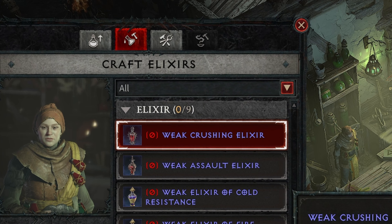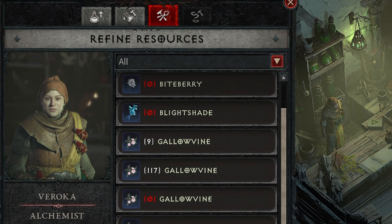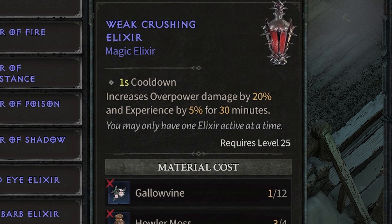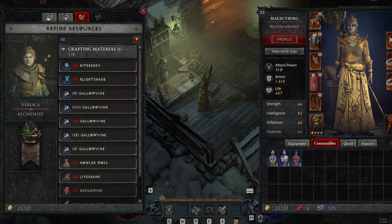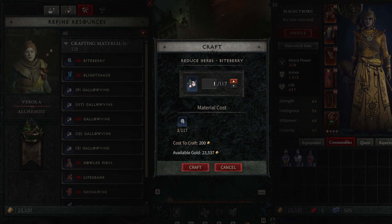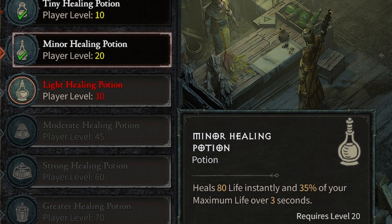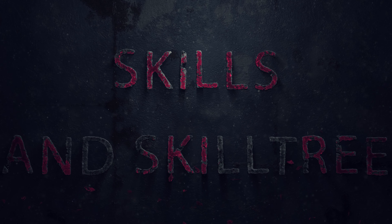Next, we have herbalism. Herbs and herbalism play an important role in crafting potions that can help you in combat. As you explore the world of Diablo, you'll come across all sorts of herbs and other materials. These can be used to create potions, which can be consumed during combat to heal your character or grant temporary bonuses. You'll need a basic understanding of herbalism to identify different herbs and know what potions they create. You can also upgrade your health potions to make them more effective, and you can carry them in your inventory's potion tab.